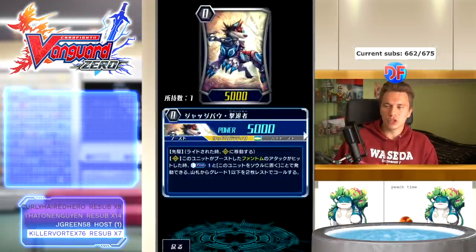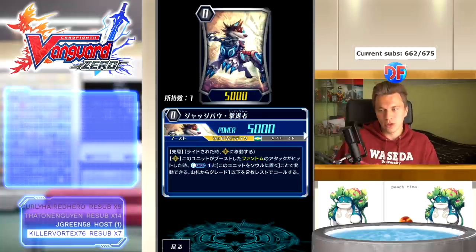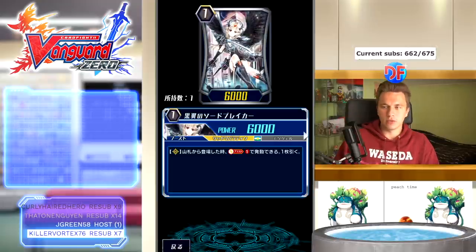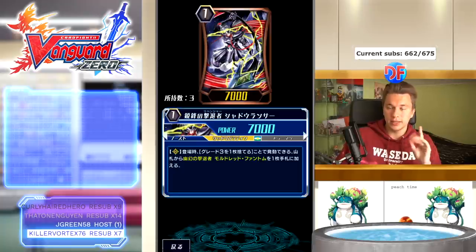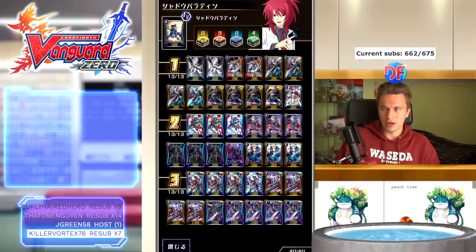We run Judge Bow, which when it boosts the Phantom — Phantom Blaster Abyss is a Phantom — you can counterblast one, put it into the soul to then search your deck for two grade ones or less and call them. We usually want to call the Sword Breakers, which when placed from deck let you soul blast one to draw one. Still a great card to draw into PGs. We run some Mordred searchers — when placed, discard a grade three to search for Mordred Phantom out to hand, because Break Ride is really important. This deck is actually really happy to sit on Break Ride until it can get it. Doran is still an amazing card.